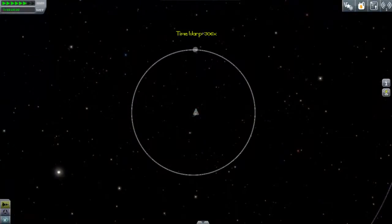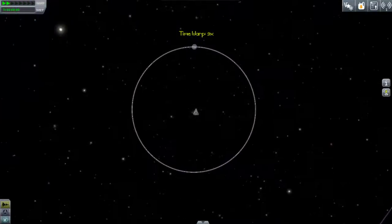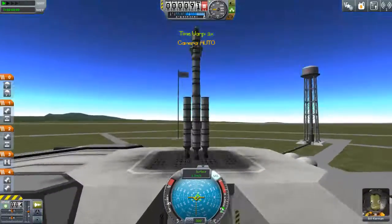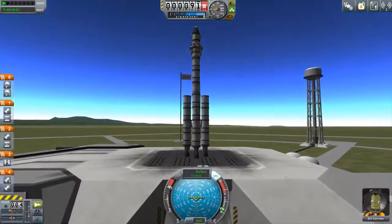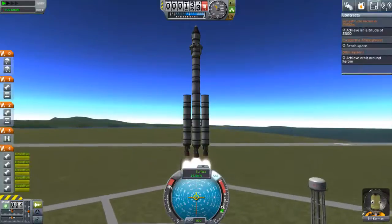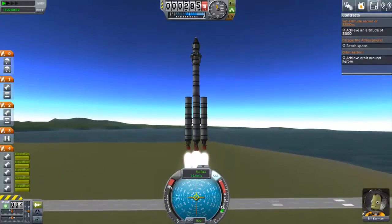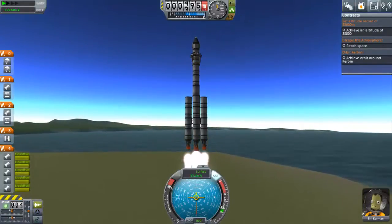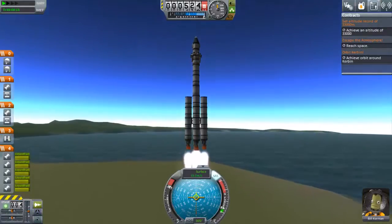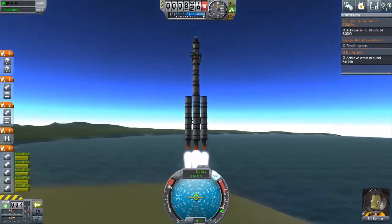In this episode, we're also going to be aiming to break through and complete all three of these contracts. Although I checked, we don't have anyone asking us to go to the moon just yet. I don't know what happens if I'm asked to go to the moon after I've already been there, but this should still be enough to gain a lot of science points, lots of reputation, and lots of money.